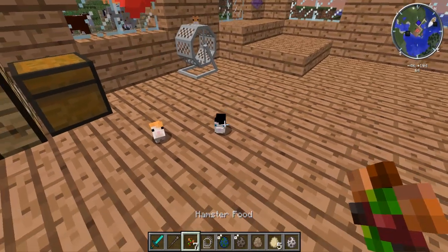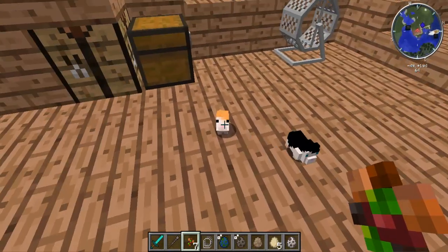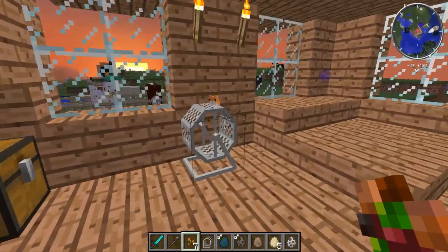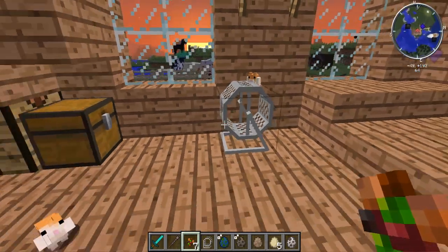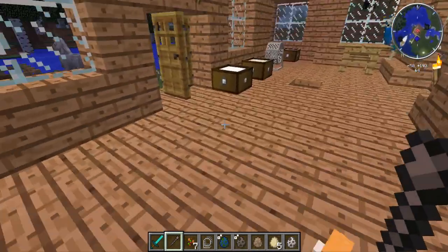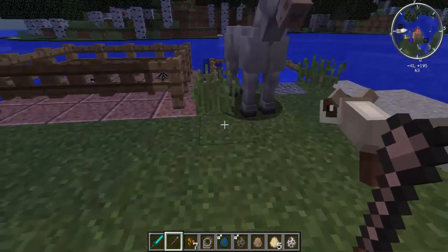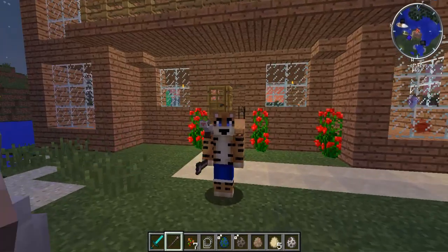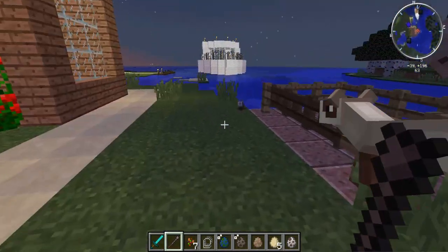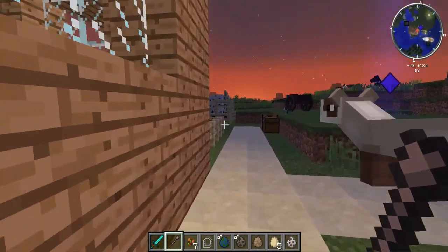Let's give them a little bit of food. There you go - they put it in their cheeks! They may also need water. Anyway, that's basically this mod. You can put the ferret on your shoulder as well, same with the hedgehog, and just take them around. Yeah, there are lots of new farm animals that you can breed and get resources from.